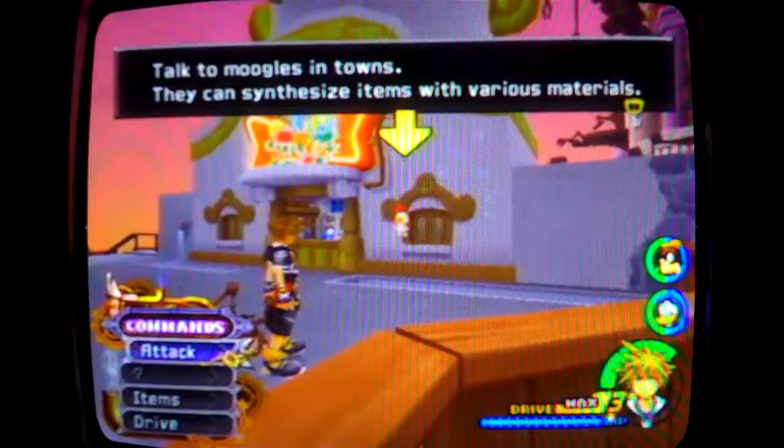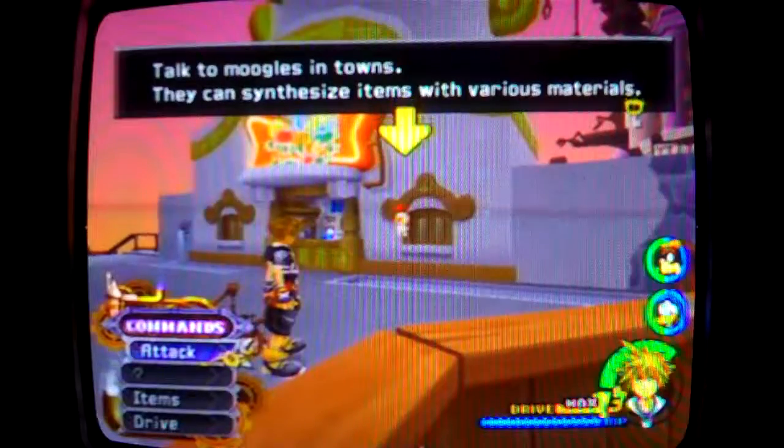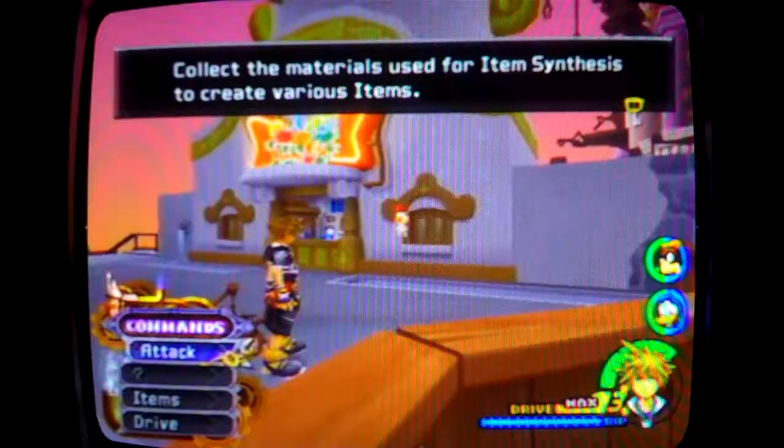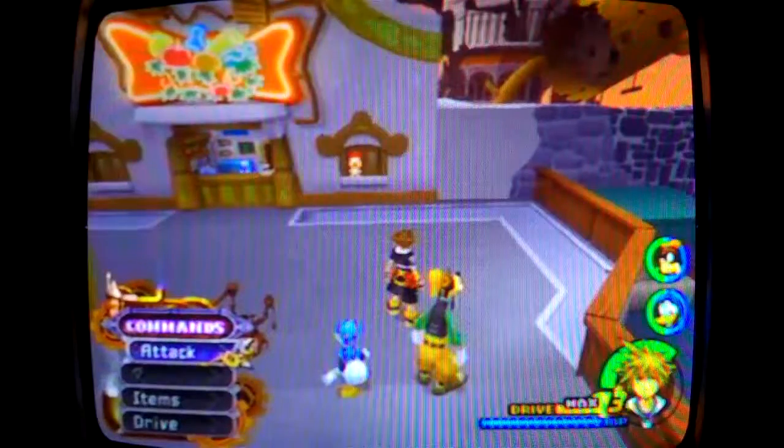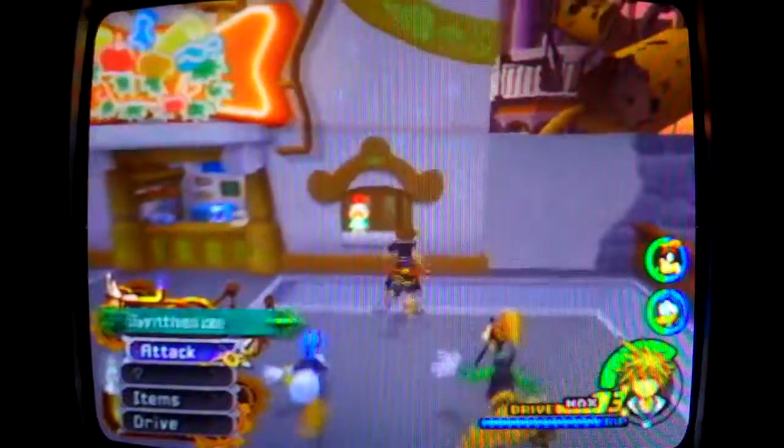Talk to the Moogles in towns — they can synthesize items with various materials. Collect the materials for item synthesis to create various items. You also have to bring in a recipe in order to make some new items.